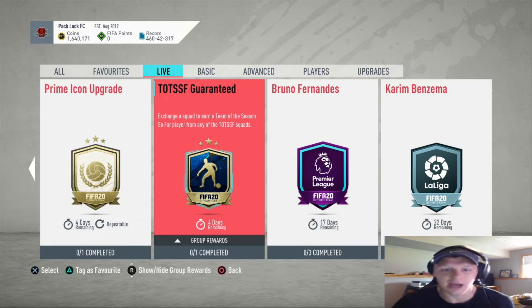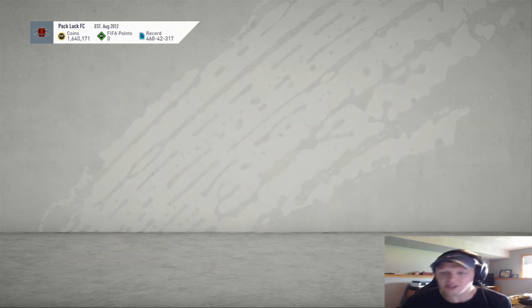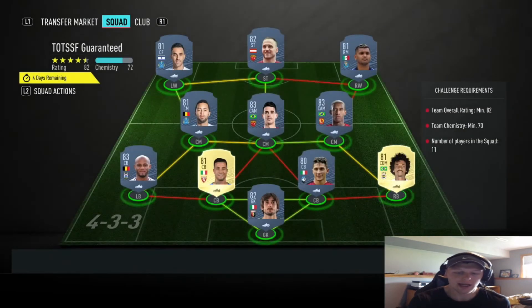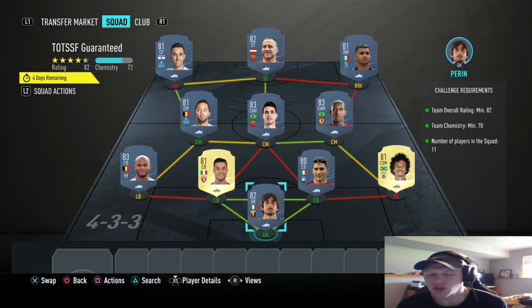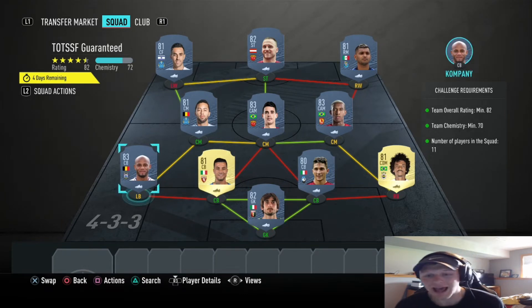See if we can reach 10k likes on this video. This is going to be a pretty simple solution — it's going to be around 35k for you to make currently. You need an 82-rated team with a minimum chemistry of 70. So we got Perin in goal, 82 rated, and we got Kompany at the left back position, 83 rated.